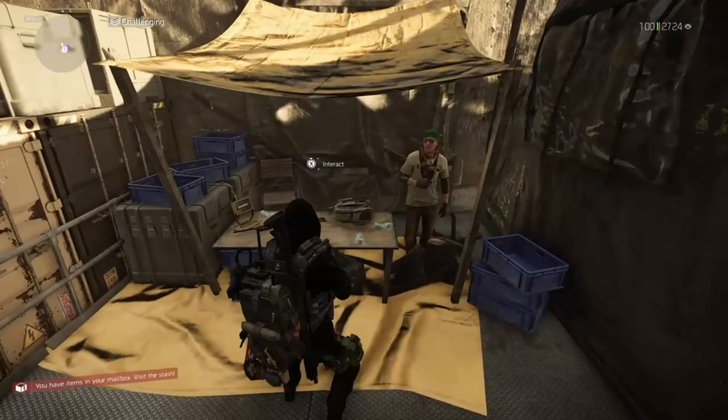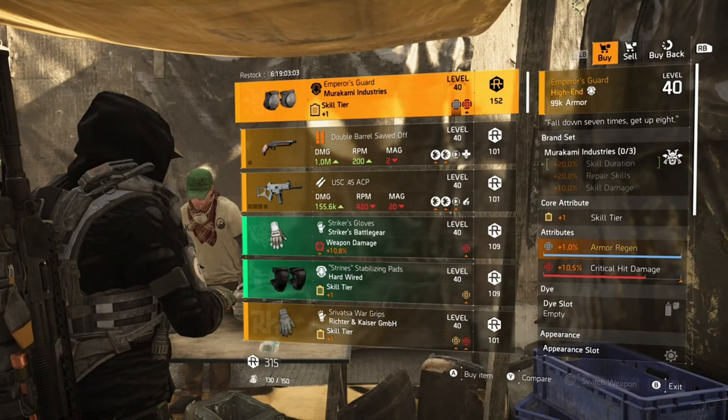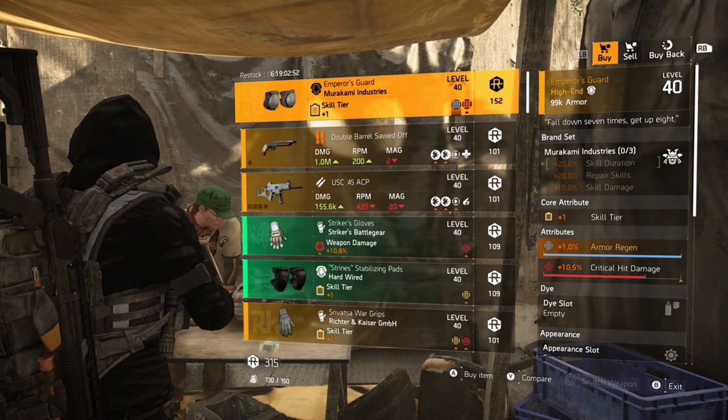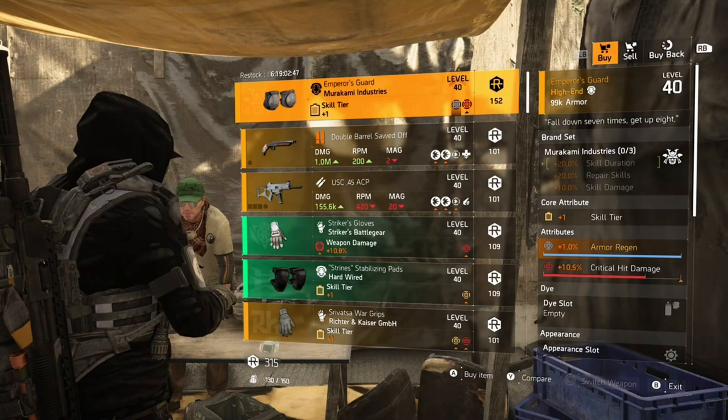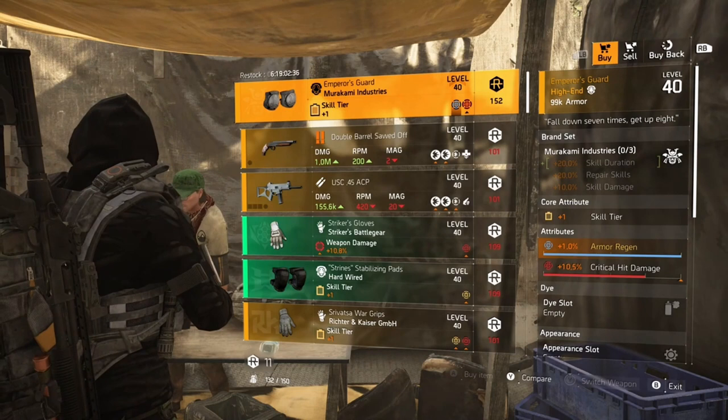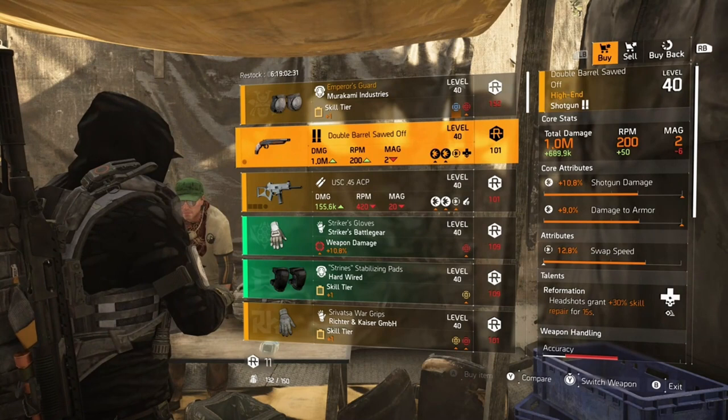At DZ West we have Emperor's Guard with crit damage — I've actually been looking for some of these with crit damage, so this is definitely a must-buy if you're looking for Emperor's Guards without having to go into the DZ. Well, you will have to go into the DZ if you don't have DZ resources. It has +1% armor regen and 10.5% critical hit damage — definitely get some of these.